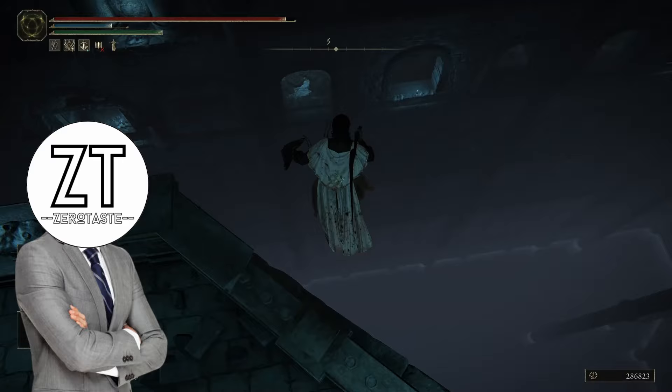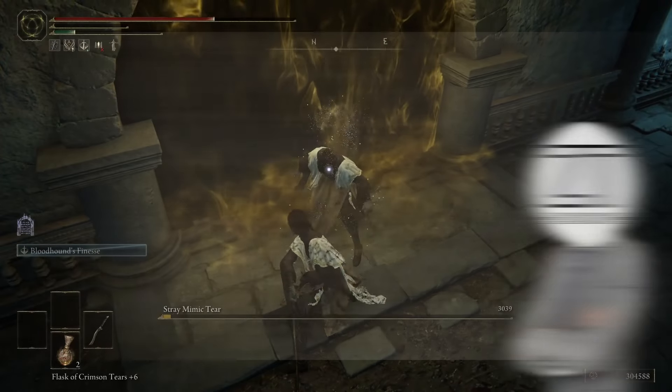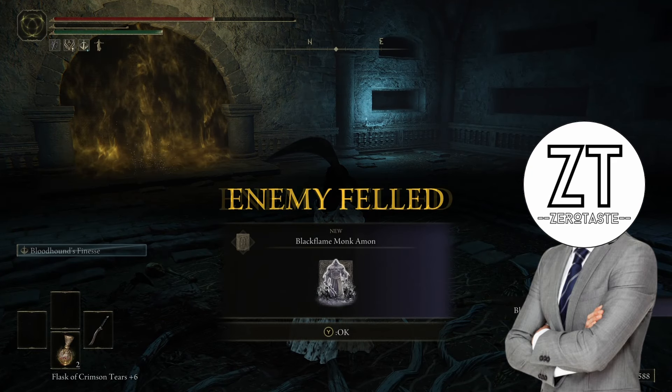You get Black Flame Monk Amon in the secret boss fight in the Hidden Path to the Haligtree. Once you defeat the Mimic Tear, you'll be the proud owner of one Black Flame Monk Amon.